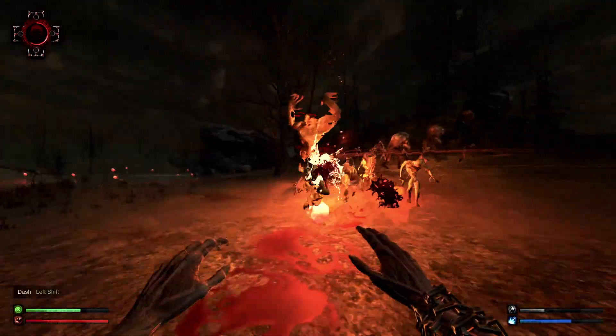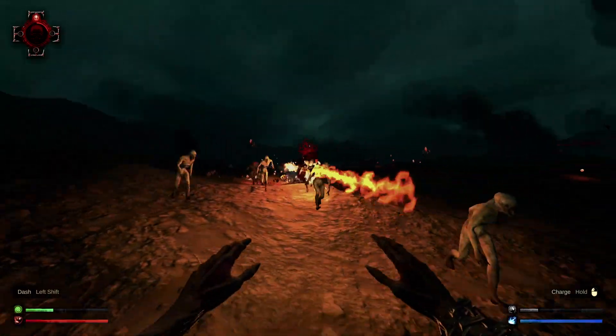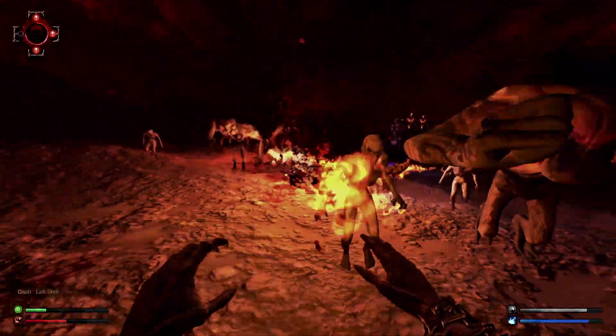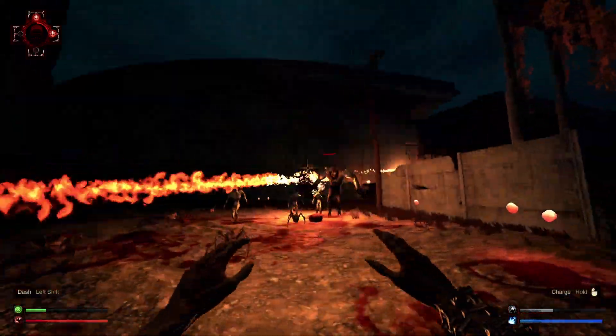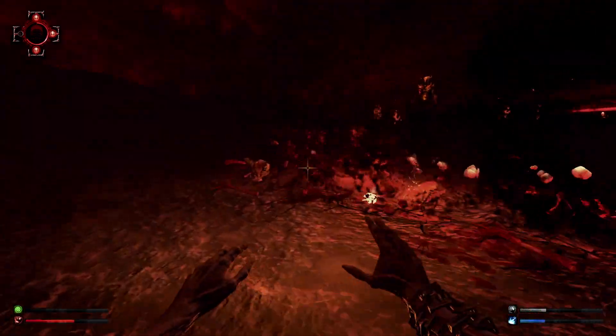Eternal Blood is a fast-paced, arcade-style shooter, very much in the same vein as Serious Sam and Painkiller. The object of the game is to survive wave after wave of enemies in an apocalyptic wasteland. Expect lots of clicking, running backwards, and blood splatter.